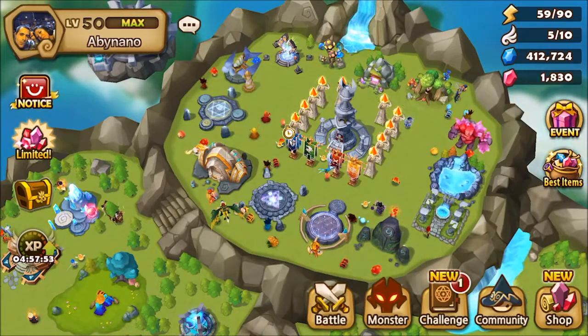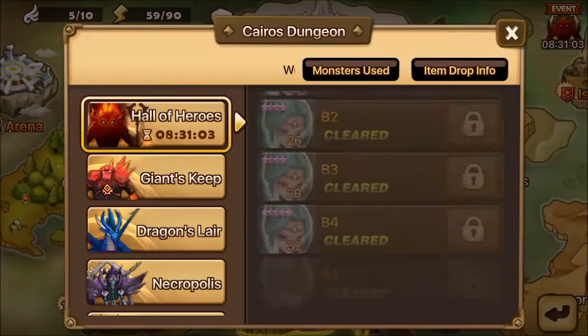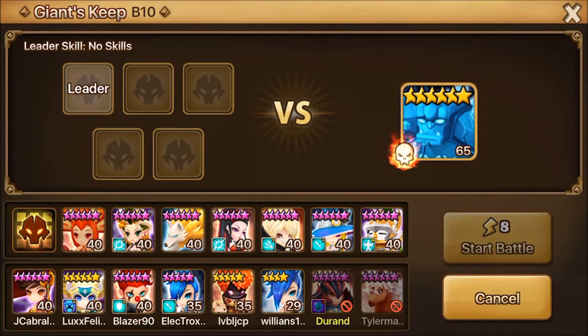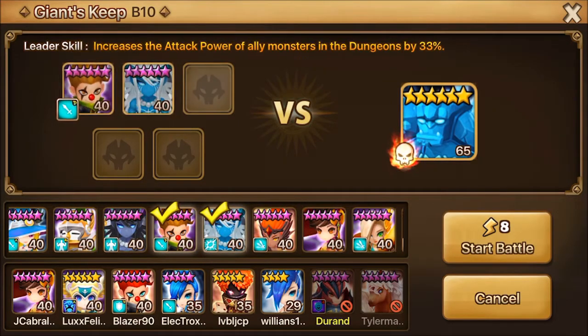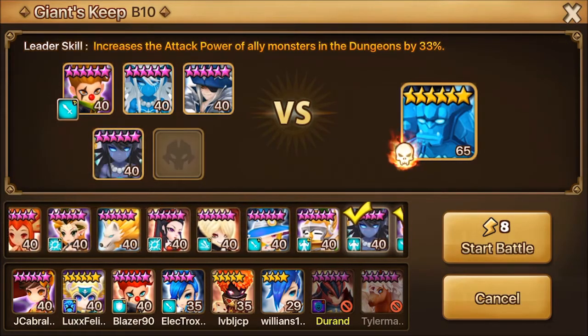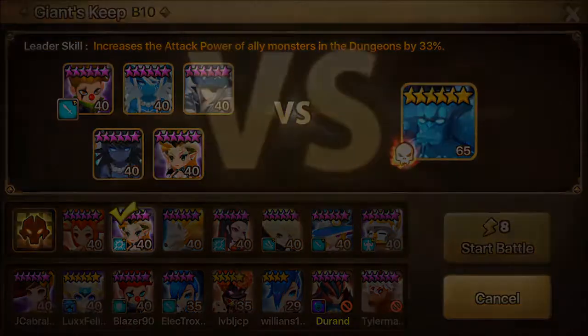Hello guys and welcome to another video. This time I bring you my free-to-play account progression. We will start with my giant team. I went up to B7 in the Hall of Heroes, meaning I cleared up to B6, and that is all I will do. I get three copies of Natalie, which I will store until I have to skill up Stella, the water assassin.